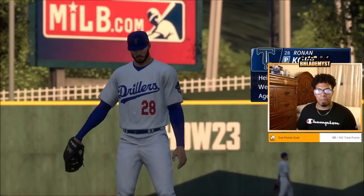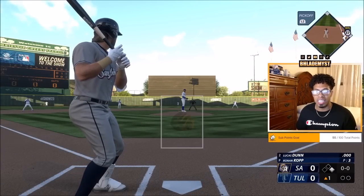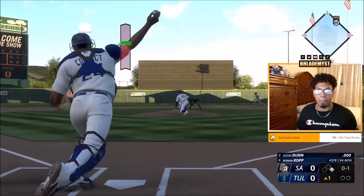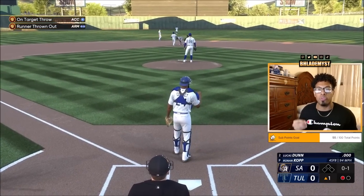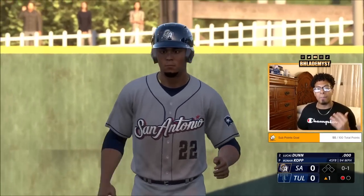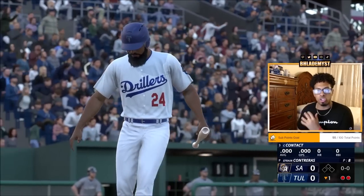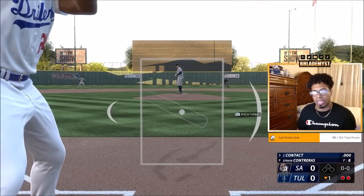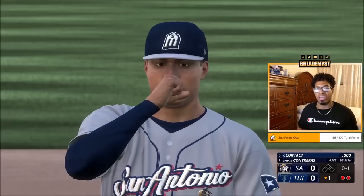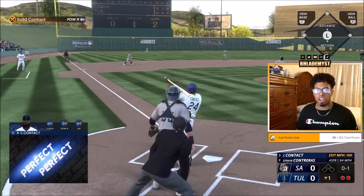Looking at an enormous stadium and thinking you won't hit home runs off the bat is perfectly fine. What you will get are extra base hits, and those are great because you'll be working on speed. If all you're doing is hitting home runs — by downloading a custom stadium or using zero-overall players — you're not working on your speed, unless somehow you keep the ball in the park, hit a single, and work on stealing bases.